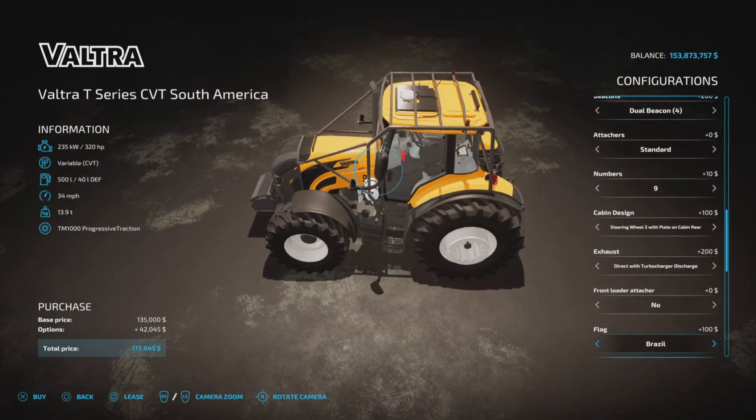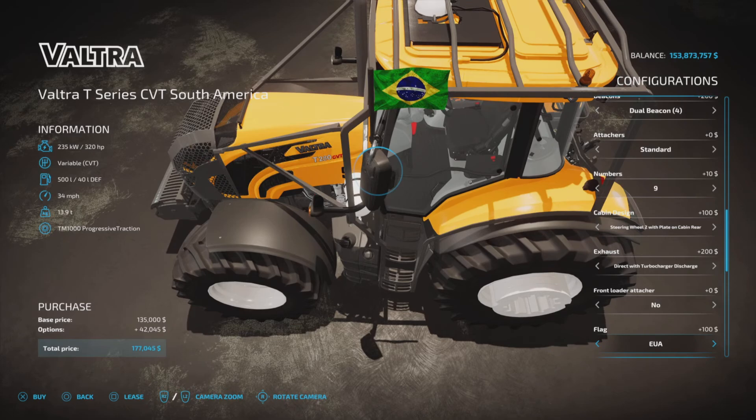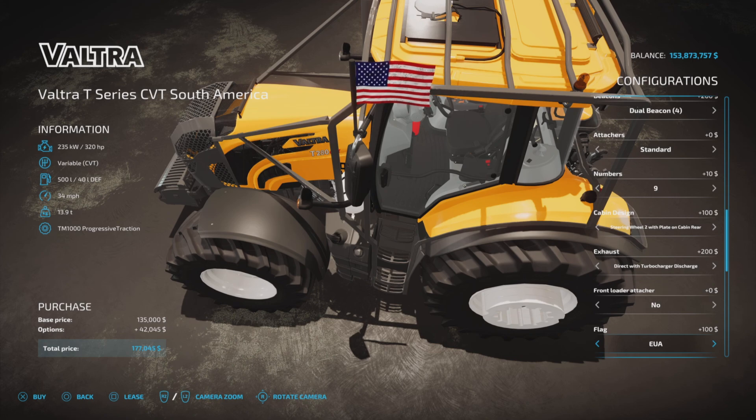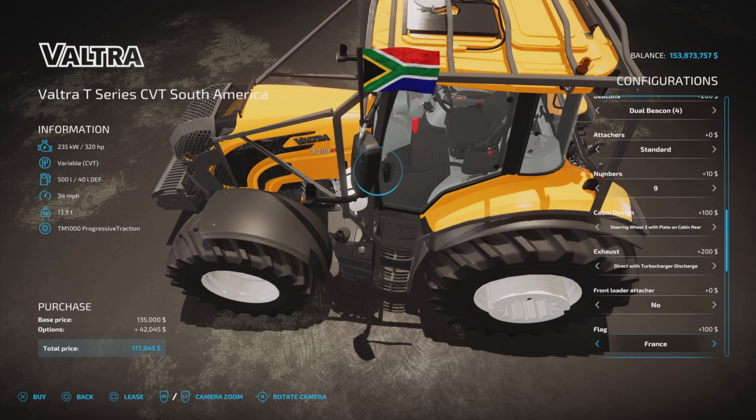Flags — this is interesting. Brazil, EUA (which shows the United States flag — possibly a translation quirk), Argentina, Africa, France, England, Paraguay, Uruguay, Portugal, or none. I like the newly renamed EUA; we'll go with that. CB antennas: top of the cabin, side, or all antennas. It is precision farming ready with the Aceria Pro Compact.